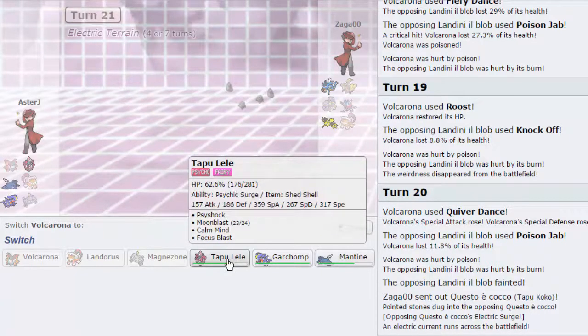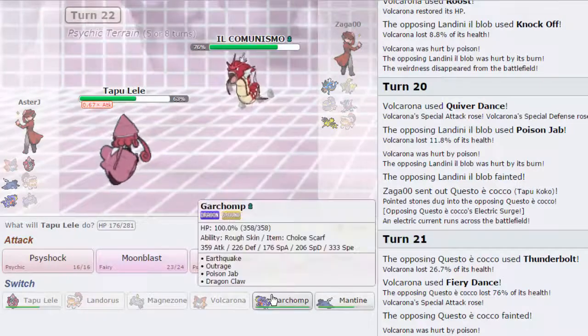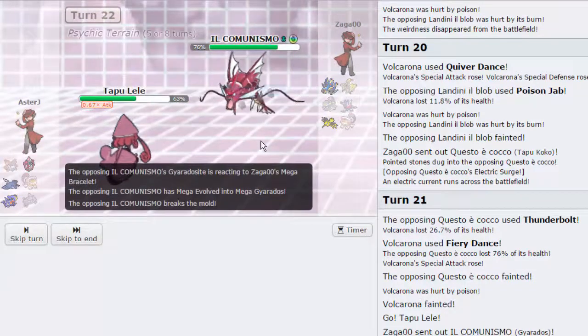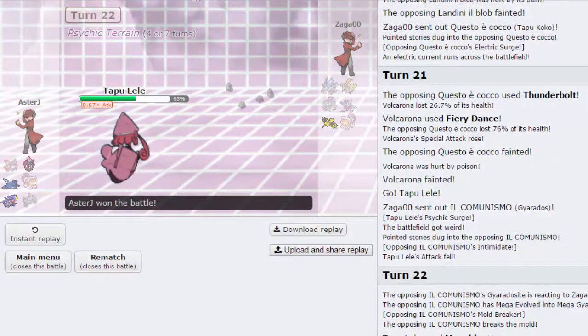I am going to get rid of his Electric Terrain as soon as possible. As he goes out into his Gyarados — even if he gets up a Dragon Dance, I can just bring in Garchomp after and knock him out. So I'm going to go for the Moonblast here. He's forced to attack me on the following turn. He's actually going to Mega Evolve straight away. So I'm going to go for the Moonblast and knock this thing out. And that's awesome — we take the first game! I really didn't expect him to Mega there. Maybe he thought I was Choiced and going to lock myself into a Psychic move. But no, I'm not Choiced.